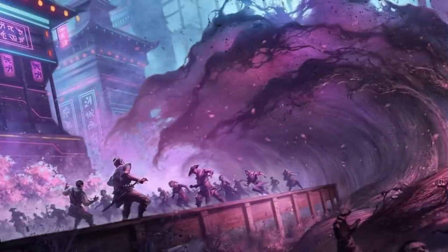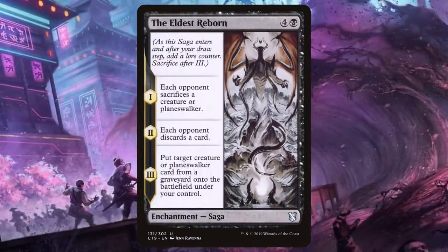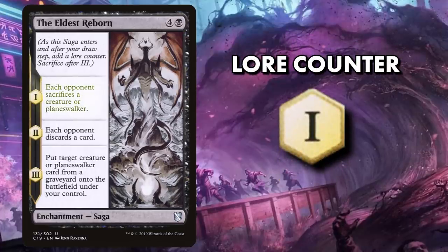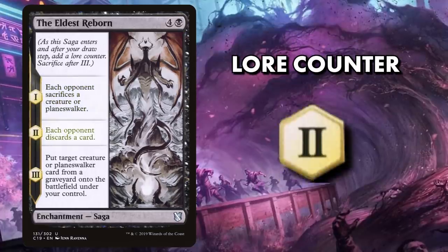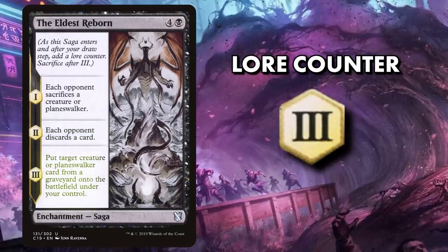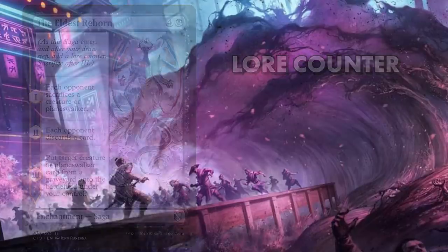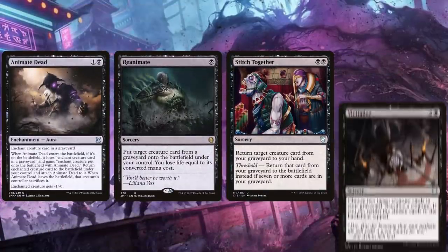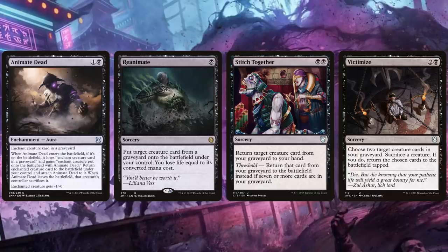Speaking of cards that both fuel our strategy and help pay it off, we run a copy of The Eldest Reborn — a saga for four and a black that forces opponents to each sacrifice a creature when it enters, makes them discard on the next turn, then puts a creature from any graveyard onto the battlefield under our control on the turn after that. We'll also toss in some classic reanimator spells like Animate Dead, Reanimate, Stitch Together, and Victimize. There's a reason these cards are considered classics of the genre.